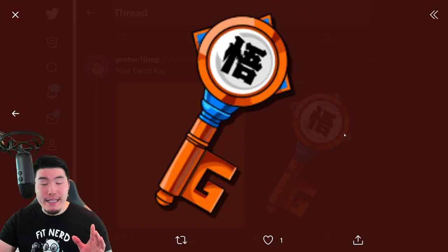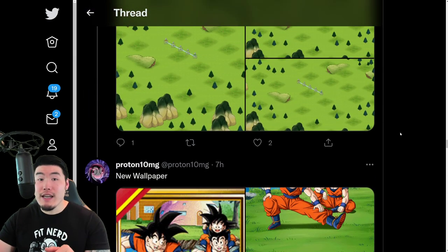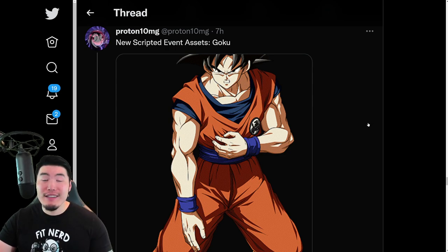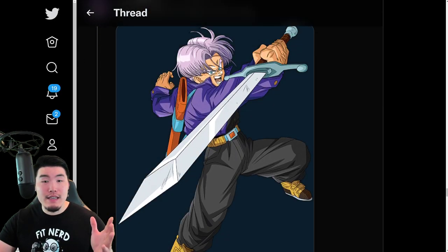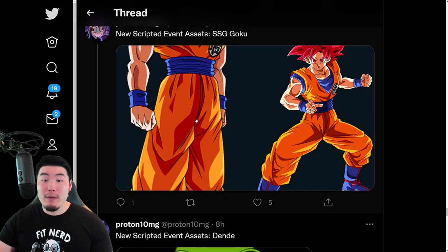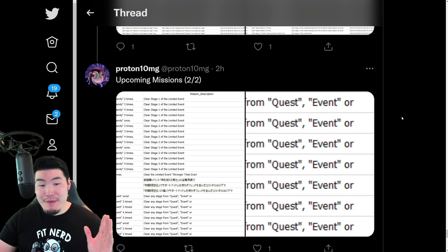We have a new key asset, which I'm pretty sure is used to access the new Goku, Gohan, and Goten event. We also have some story assets — or scripted event assets, as Proton likes to call them — basically for various things in the game like story events and other kinds of events. We have a new base Goku, a Trunks from the strike event, a new Good Majin Buu, a couple of Super Saiyan God Gokus for the Dragon Ball story, a new Dende, and also a bunch of missions.